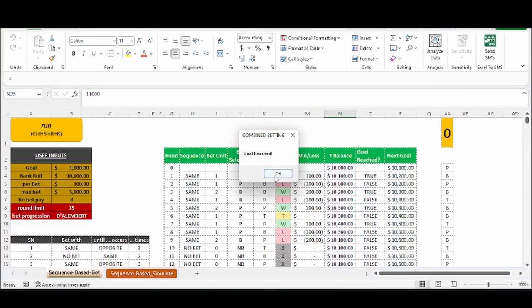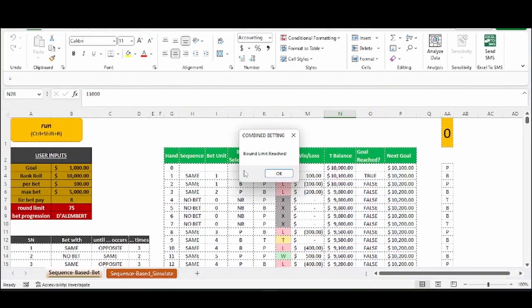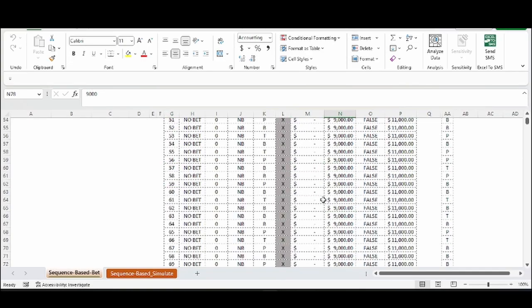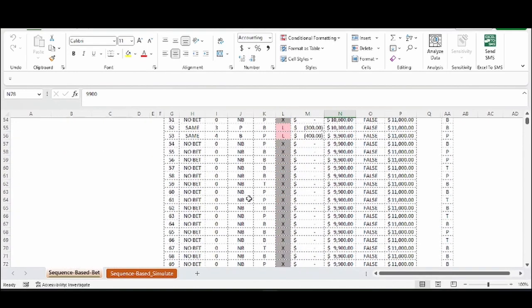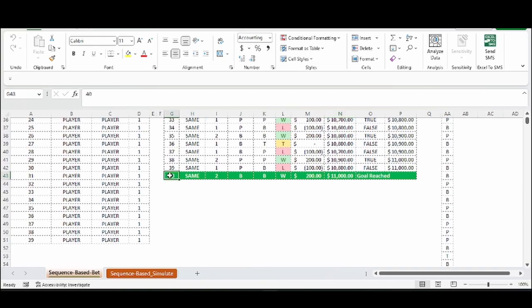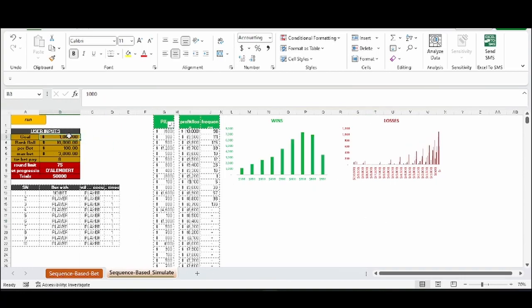Let's run it once or twice more. We wanted 25 units — looks like the shoe ended and we were down. One more time — we lost $100. One more time — goal is reached in 40 hands, we won.